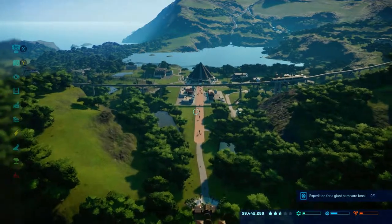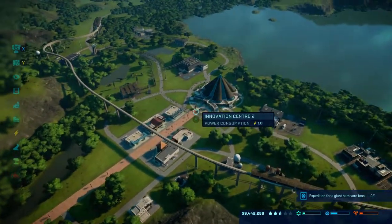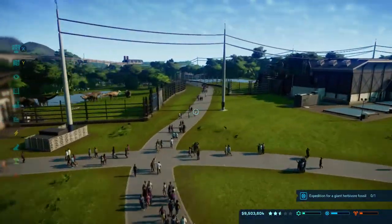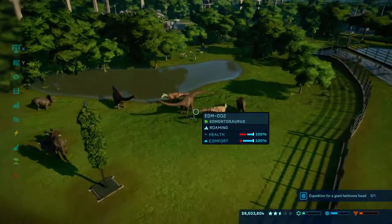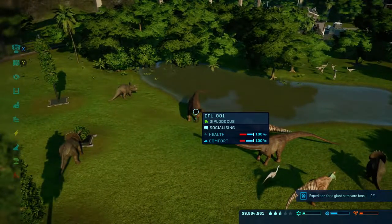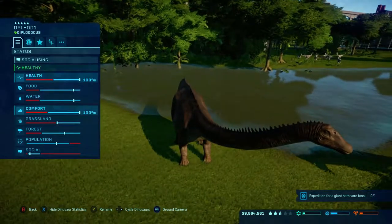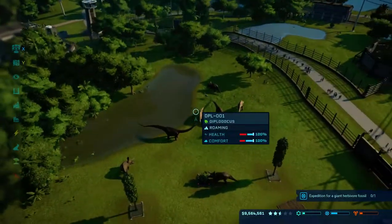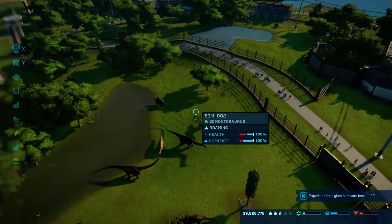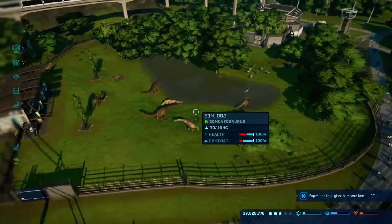Hey guys, DavidasGaming here, welcome back to Jurassic World Evolution. This is part 8 on our journey through this game. As you may see, we've got some new dinosaurs - a couple of new ones. We had these as sick ones and filled them up in the last park. We've got some Diplodocus, which is quite cool. I've also filled this up with Triceratops and Edmontosaurus just to get more people coming into the park.